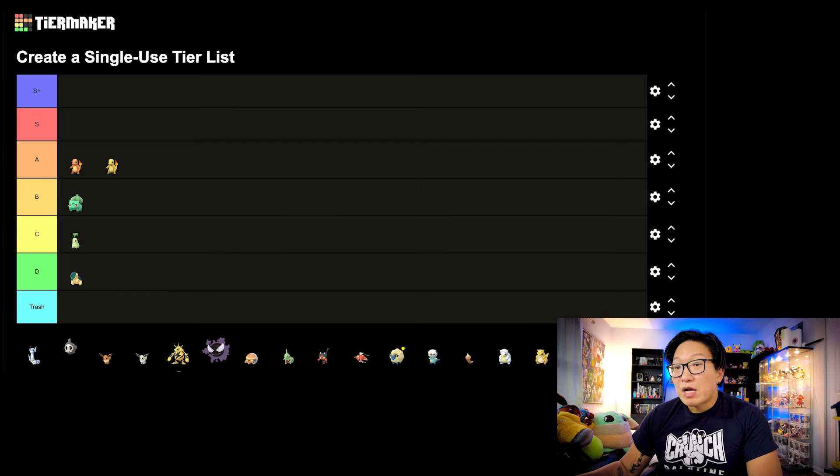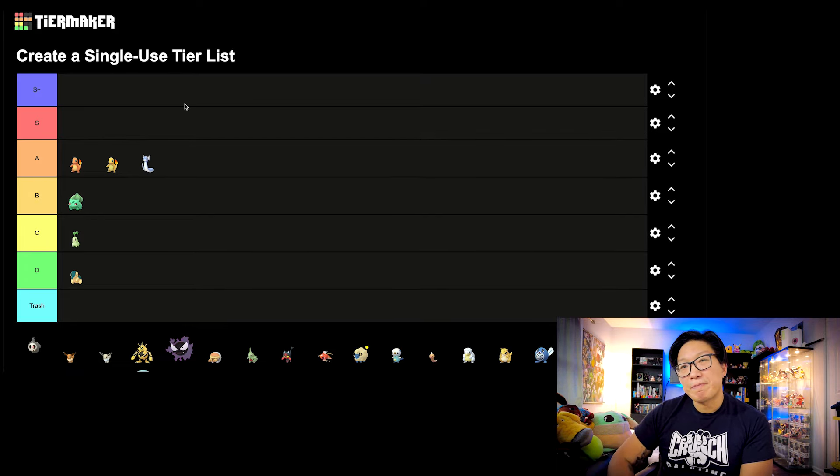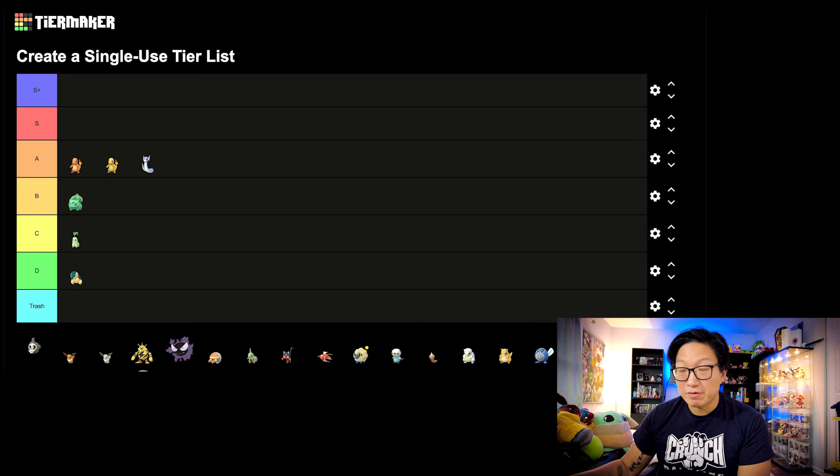Next let's move on to Dratini. This is going to be A tier. Dratini is a very powerful Pokemon, more specifically Dragonite, and Draco Meteor can be quite impactful in certain situations. However, I'm moving it down to A tier just because Draco Meteor didn't really impact the Pokemon that much — it's actually the least ideal charge attack you would want on Dragonite. But the Community Day was really good and it's still a very powerful Pokemon.